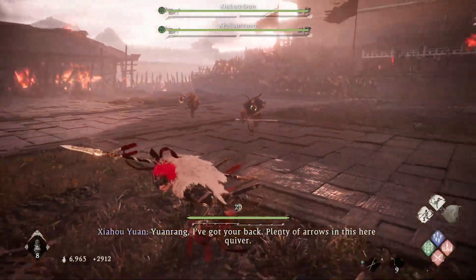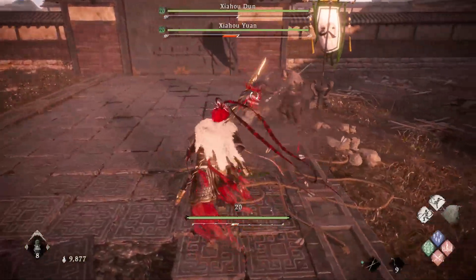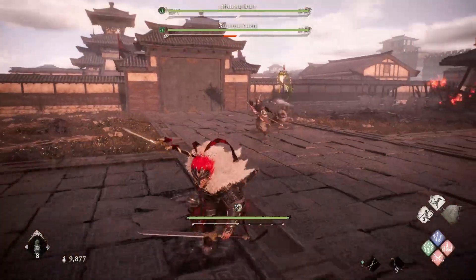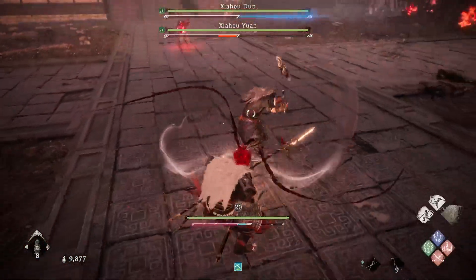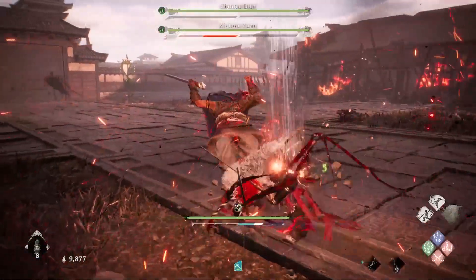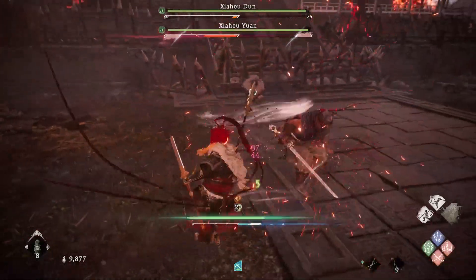Number 3: When fighting a boss or a mob, the weapon they use should give you an idea of the reach. Getting used to these zones will help you with your timing when performing deflection, which greatly helps chip down the enemy's spirit gauge.